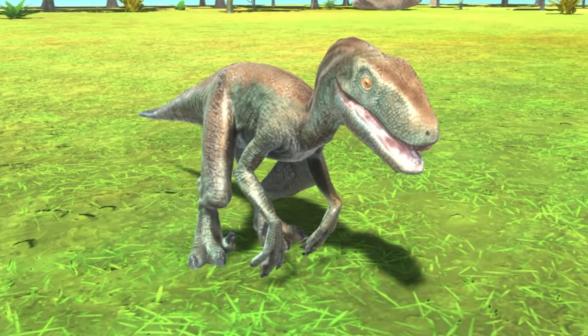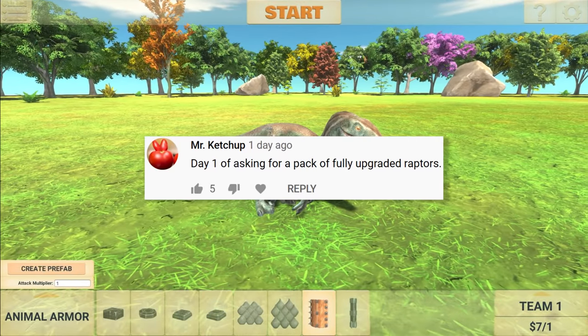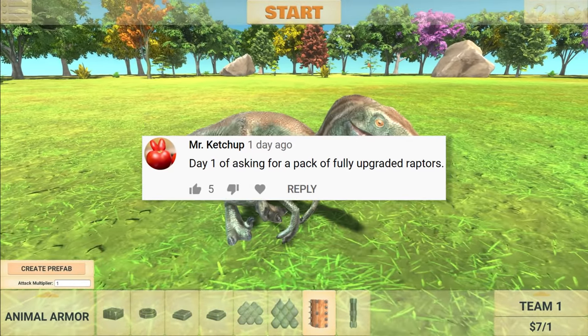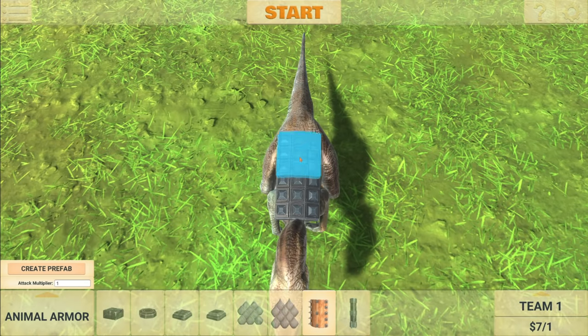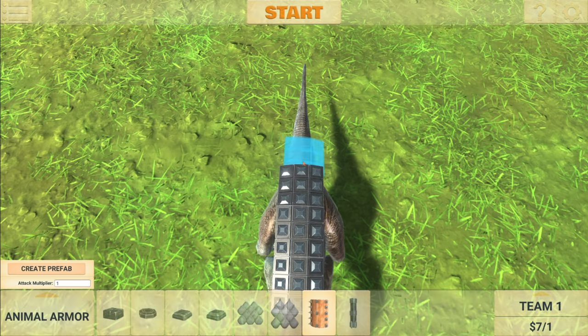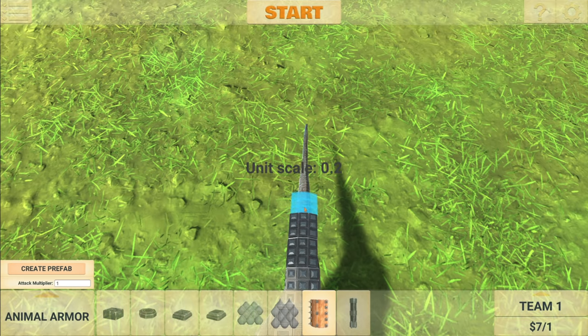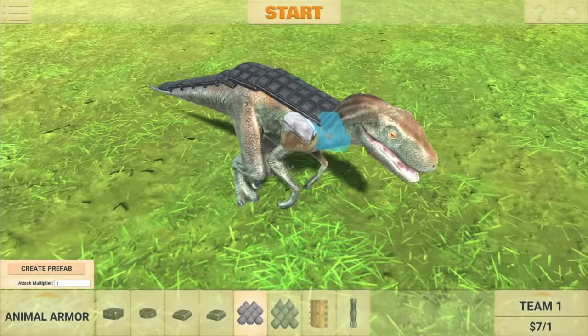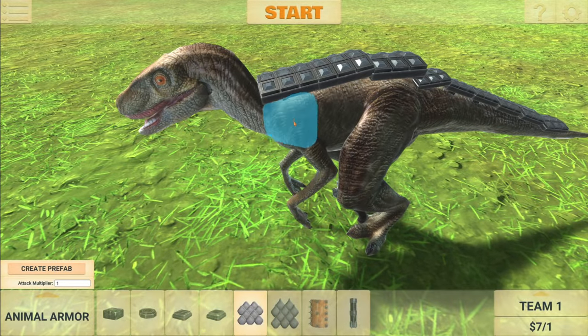Welcome back to Animal Revolt Battle Simulator. The first suggestion here is day one of asking for a pack of fully upgraded raptors. I don't think I've ever added any armor or weapons to the Philosoraptor before, so we're going to see how it looks today. Once I've upgraded this one, I'll save it and spawn in some more.